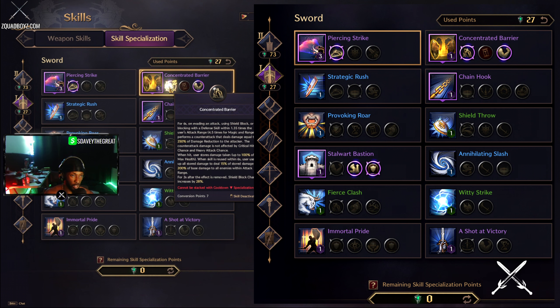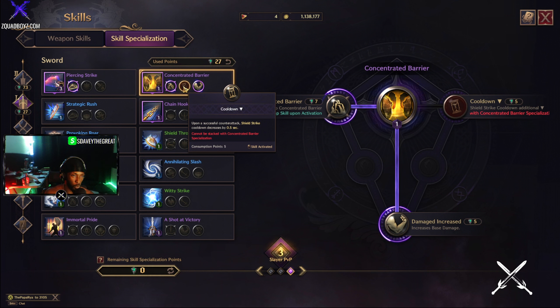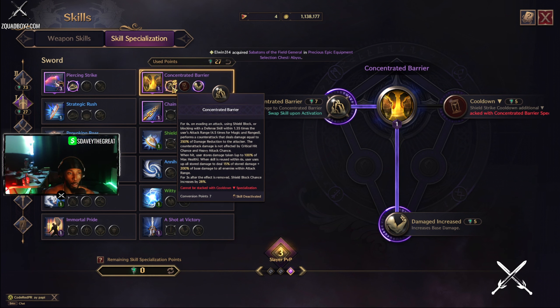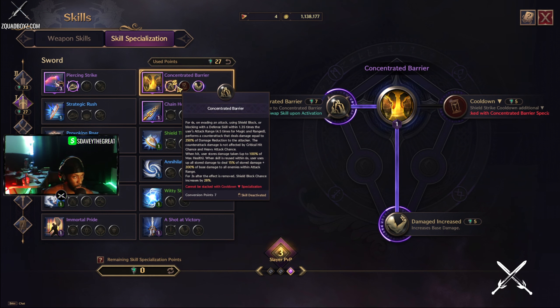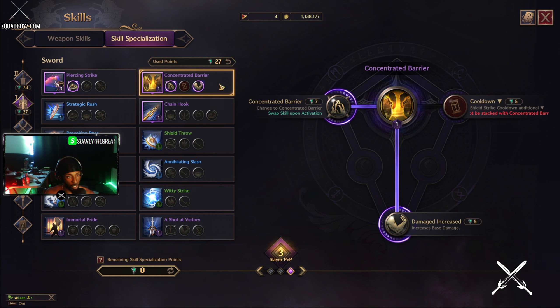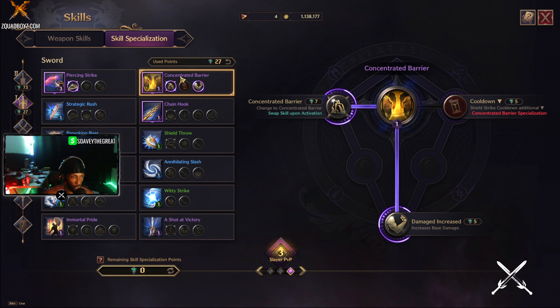I like Concentrated Barrier way more in PvP because it's just more helpful. Once I go in as a frontline tank I'm usually going in knowing I'm probably gonna die, but trying to absorb as much skill damage and skill cooldowns as possible — CCing as many people as possible, executing as many low people as possible, stunning as many people as possible, shoving as many people away from my carries as possible. That's my job. This skill also increases your base damage when it's activated.